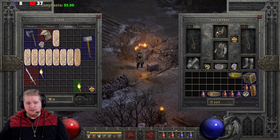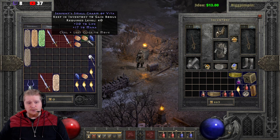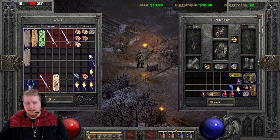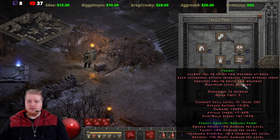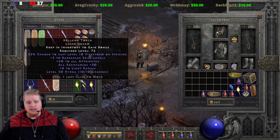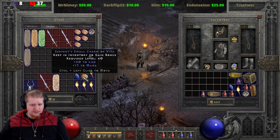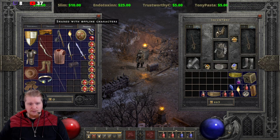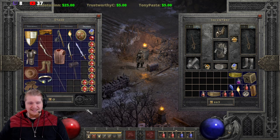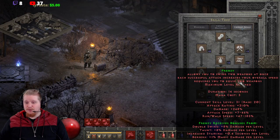As you add in other skills — like if you've got a torch or an Annihilus — you'll notice we're at 46% increased attack speed and 185% run-walk. With a higher-level Annihilus you can go even further, which gives you a fairly nice percentage of increased attack speed and run-walk.